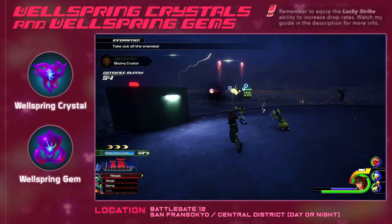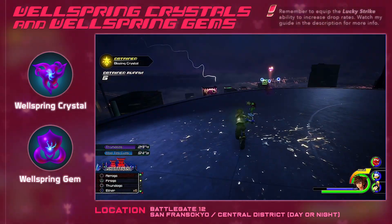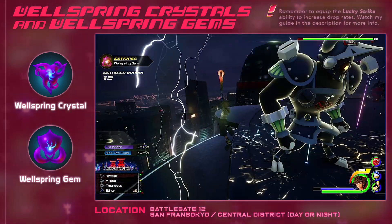As you can see in the video, Wellspring Materials are dropping left and right. You should have what you need in no time, maybe even within your first run through.